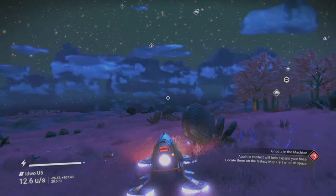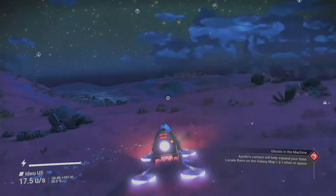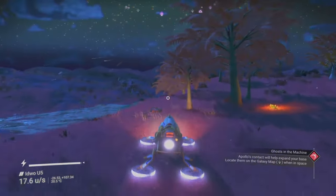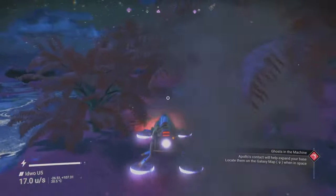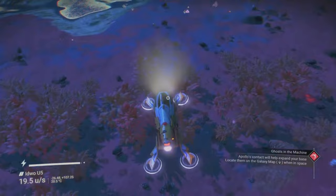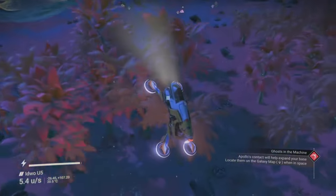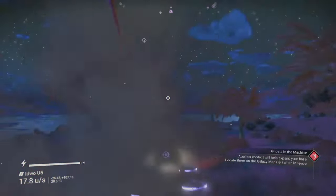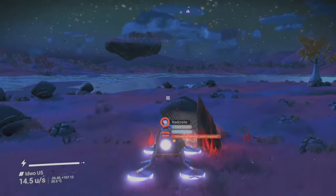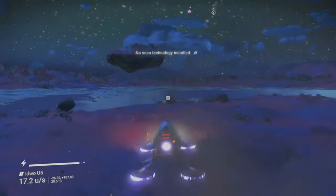For those of you who own a freighter, you can also build an orbital exo craft materializer, which is a piece of powerful technology that allows you to summon any of your own exo crafts whenever your freighter is present within the star system. If you don't yet have a freighter, check out my video showing how you can get your very first freighter for free — I'll leave a link in the description. It really is a 5 minute job and it is super simple.